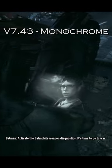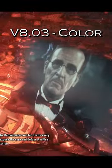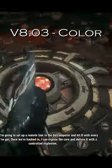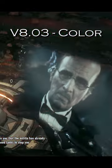Activate the Batmobile weapon diagnostics. It's time to go to war. Once we're hacked in, I can expose the core and defuse it with a controlled explosion. Very good, sir. Though I should warn you that the militia has already deployed a platoon of its unmanned tanks to stop you.